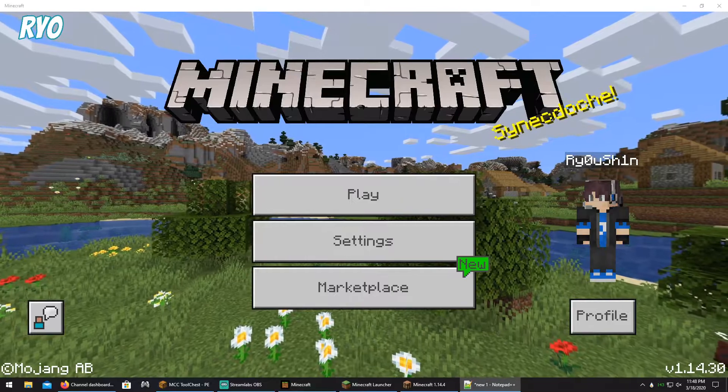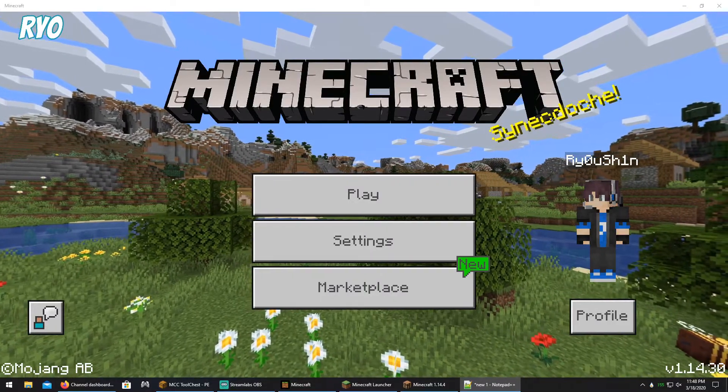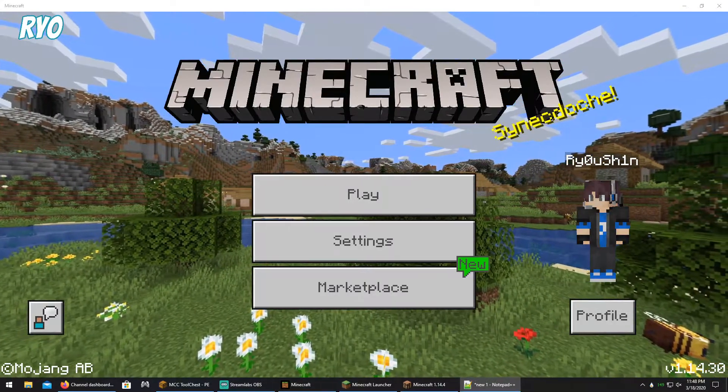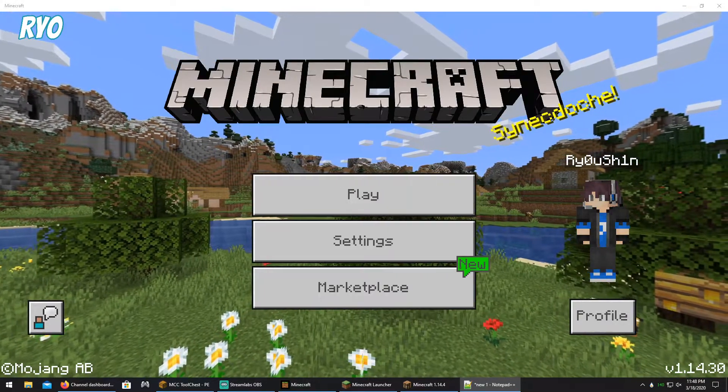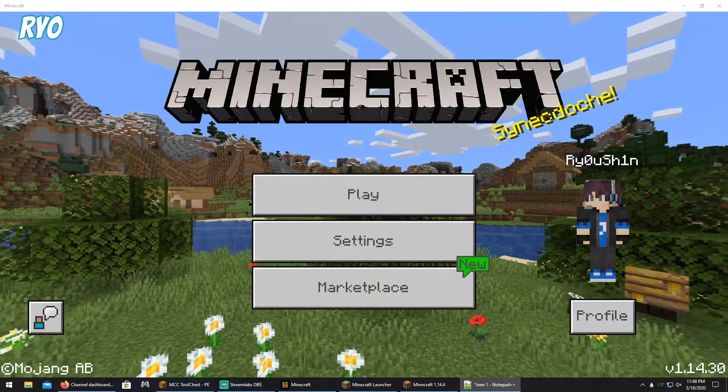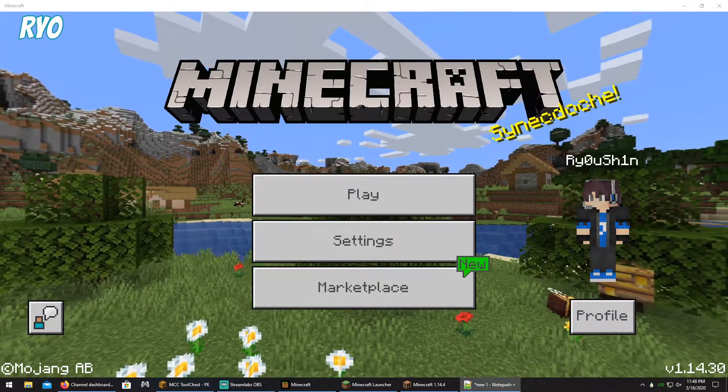Any buckets you have filled with water, milk, lava, etc. will be empty once you load into Java with your save. All your enchantments will be lost, but your tools and weapons will remain.